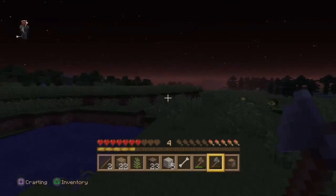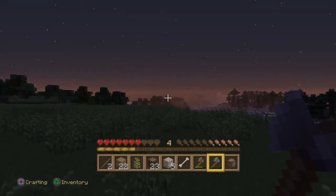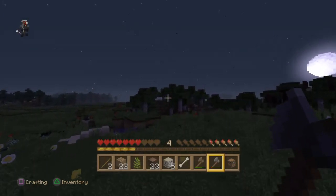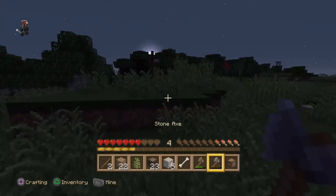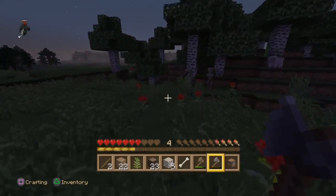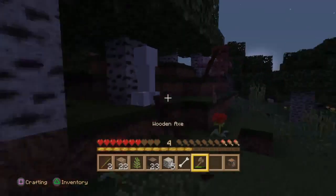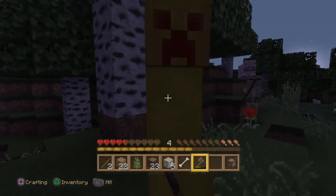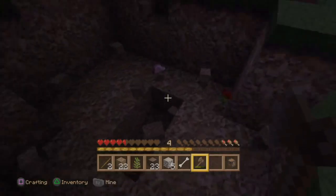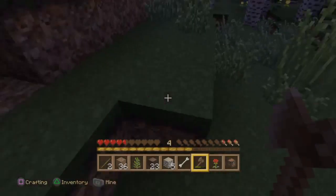There's spruce over there, something over there, forest stuff here. I swear I saw a normal forest when I first created the world - oh yeah, there's like a normal forest right there. There's snow over there - I could get some snow and make some snow golems for protection. Cats scare away creepers, dogs scare away skeletons, and snow golems scare away zombies.